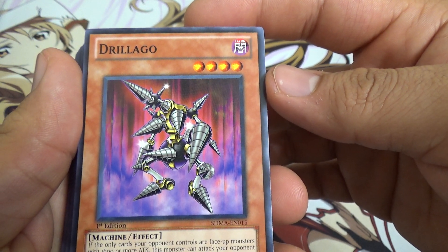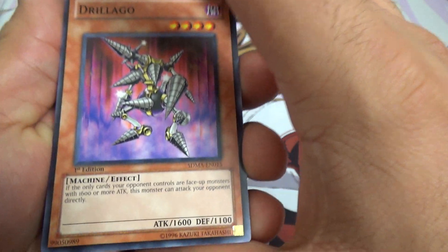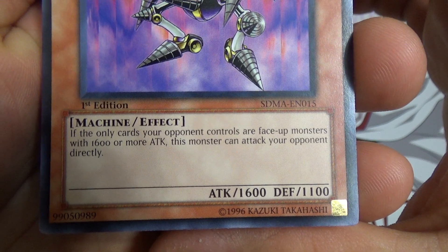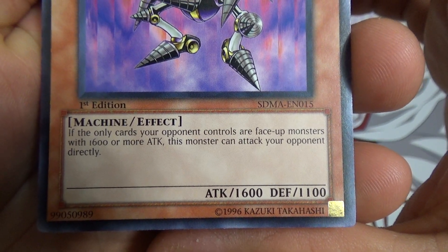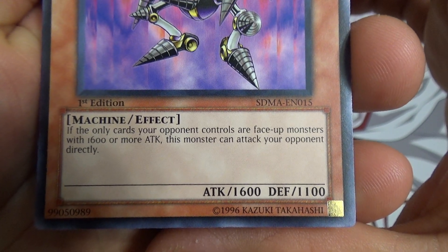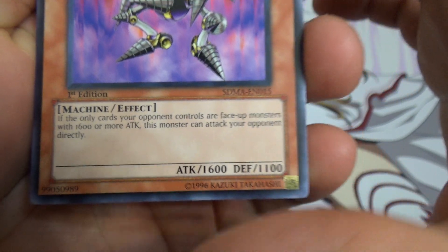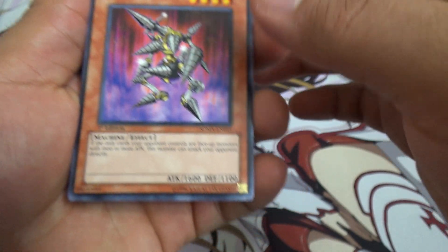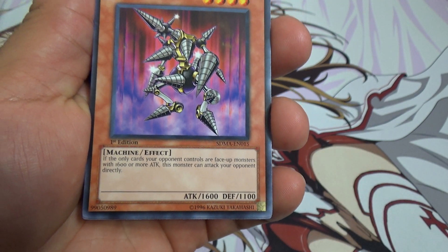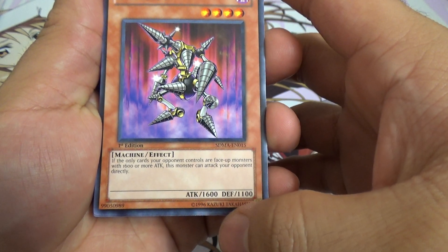Drillo H — this is pretty weird, I've never seen this card. If the only cards your opponent controls are face-up monsters with 1600 or more attack, this monster can attack your opponent directly. There are a lot of monsters that can attack directly but they only have like 500 attack — this guy has 1600.